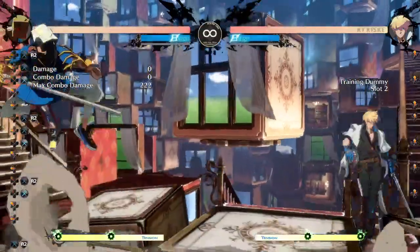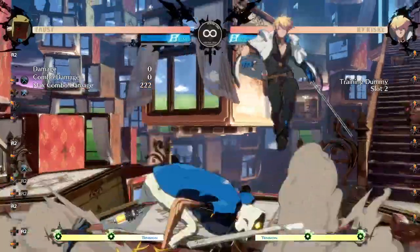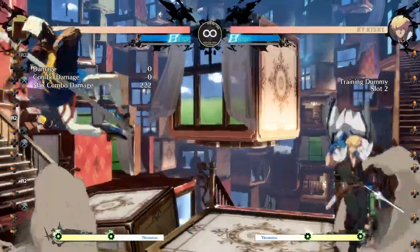If you get a hit or a block, you can always do the air dash. If you don't, then you're good — air dash doesn't come out.